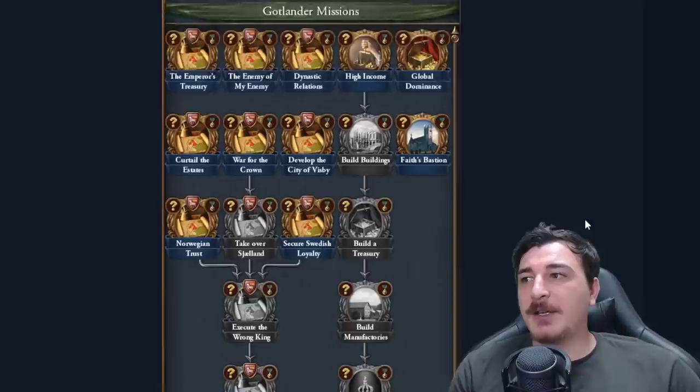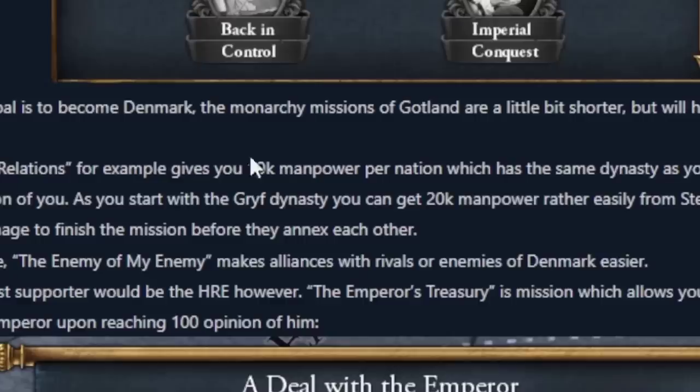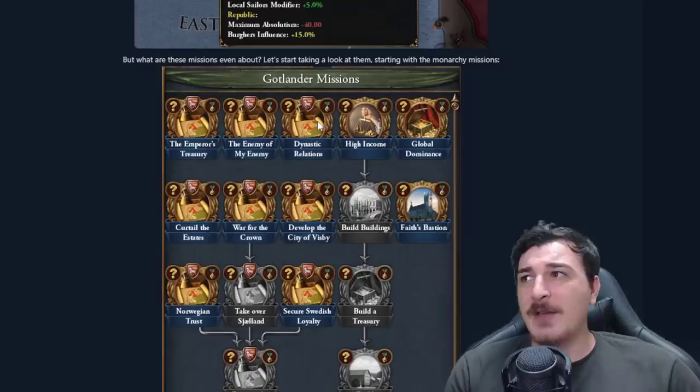The starting missions are fairly easy to do from what I can deduce, giving the option to eventually get back in control of the Danish crown and the Kalmar Union. The monarchy missions of Gotland are a little bit shorter but they will help you with your ambitions. You get 10k manpower per nation that has the same dynasty as you and has 100 opinion of you once you have the dynastic relations mission done.